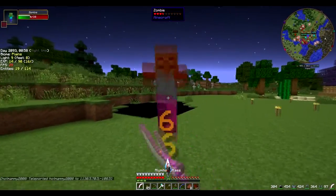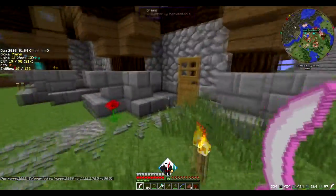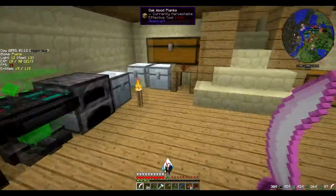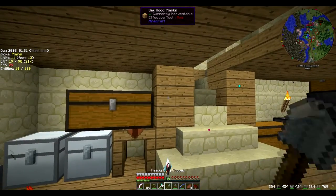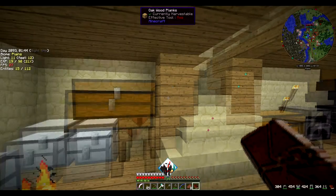Desert, desert, desert. Right — Enderman spawn. Preferably not too close to our base. I've done that the wrong way around — I don't want that. Thank you. You okay? Yeah. I want to get a fake bar — ironing it.